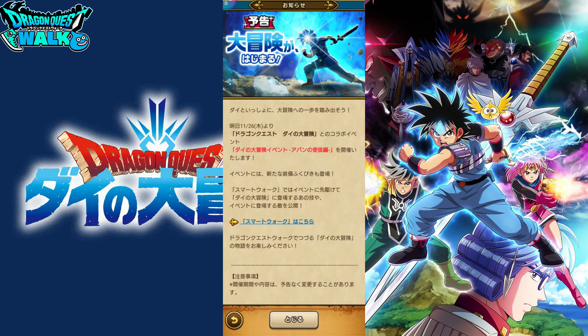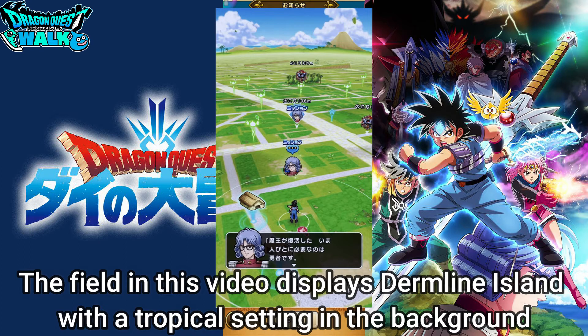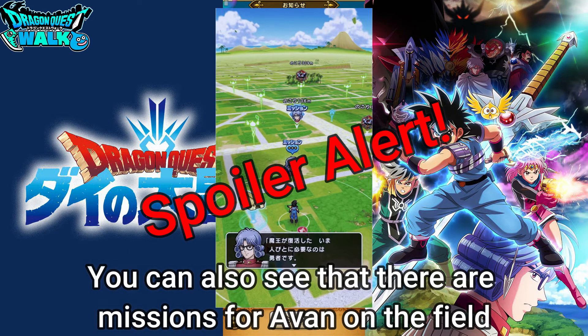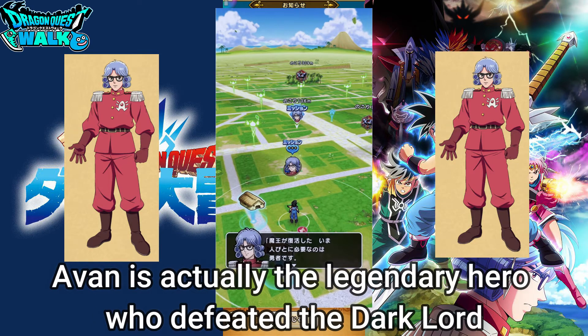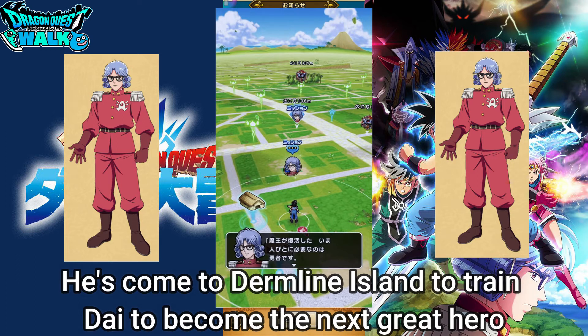The first thing I want to go over is the field. It's changed a little bit from what we saw in the last smart walk video. In this picture, you can see there are missions for Avan. If you've been watching the anime, Avan is a legendary hero who beat the Dark Lord, and he's on the island to train Dai.